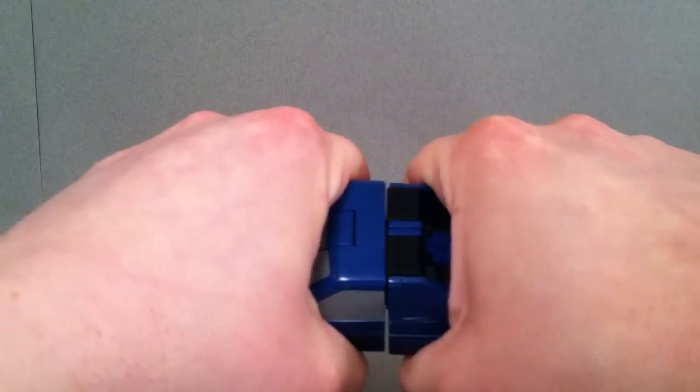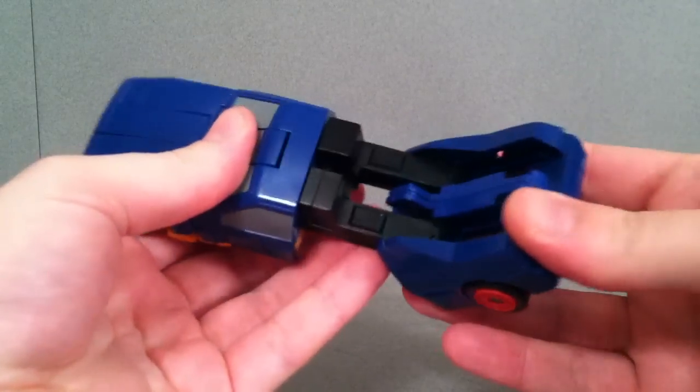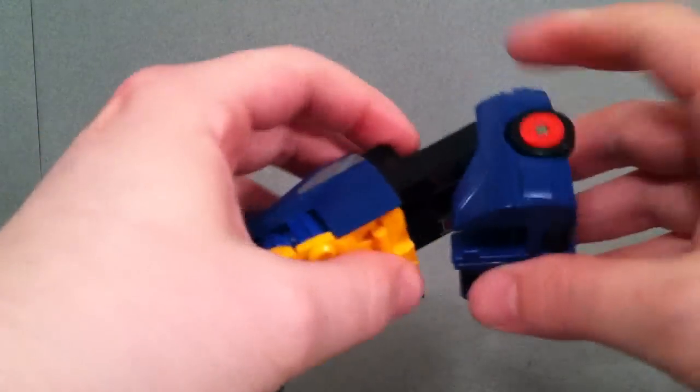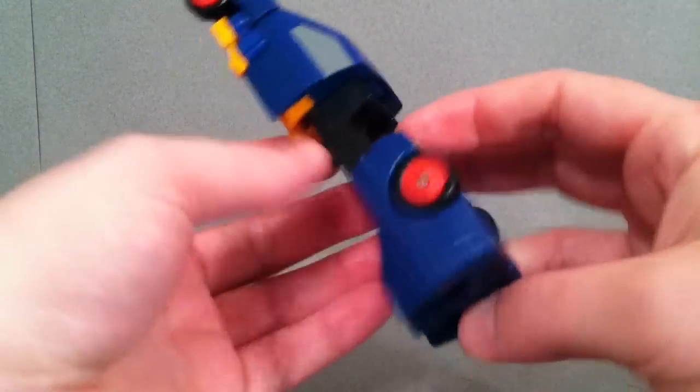Let's go ahead and get this guy transformed. First thing you're going to do is grab the back part and pull that back. The legs will just kind of accordion back like this and slide down. I really like that feature instead of just folding up and pulling out — really cool feature.